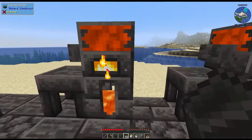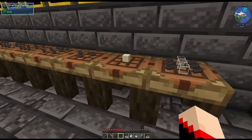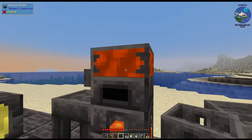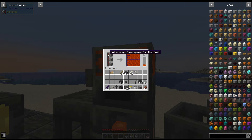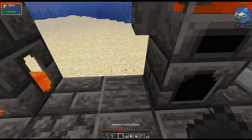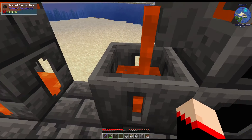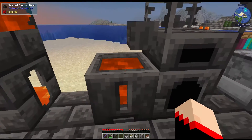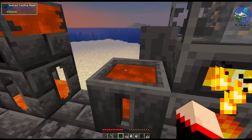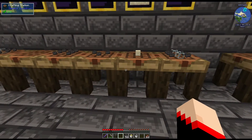Now, how do we get the stuff out? I have tables here but we could also use the basin, which would make a full block. Let me demonstrate with a basin. See how it says 'not enough free space for the fluid'? So let's use a different one. With the faucet you just right-click it and it automatically pours whatever is in there. If you don't have enough to make a full block, you can simply melt more and as soon as you have enough it'll start forming it.